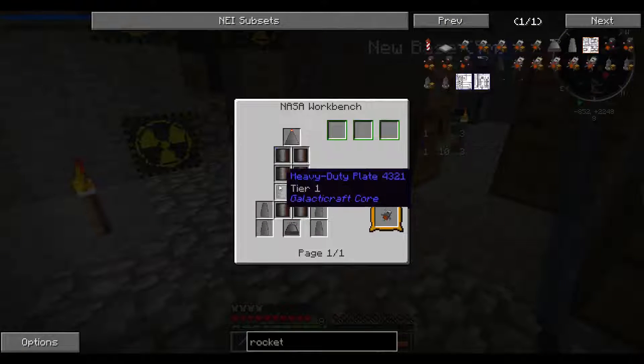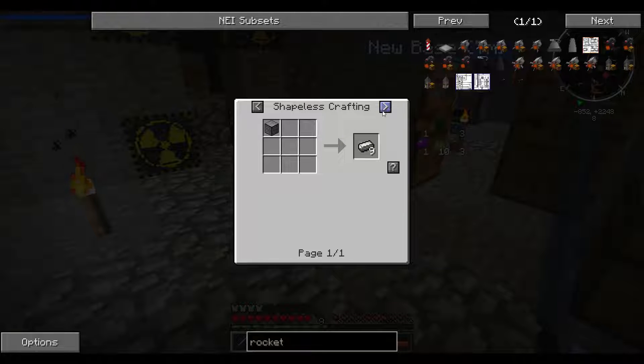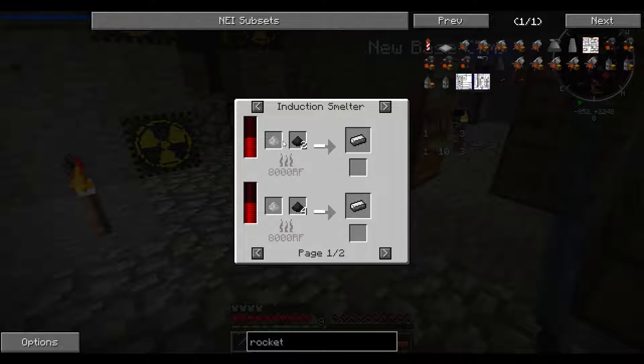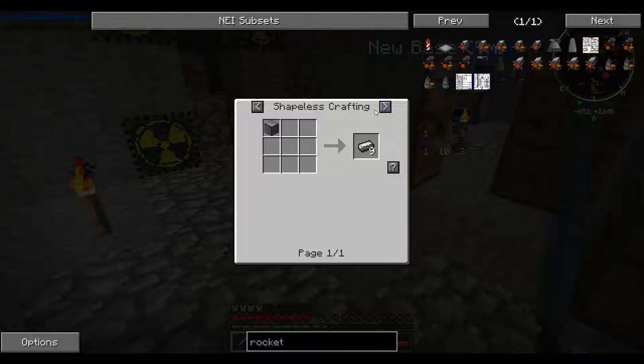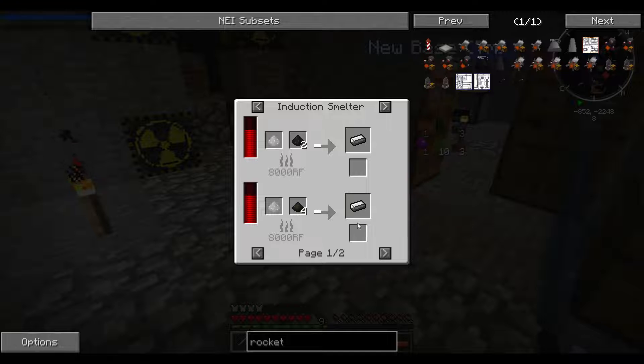It's never happened — that's always been a thing on the server and it's never happened to me. How do we make steel? Steel, I believe, it's iron and coal.